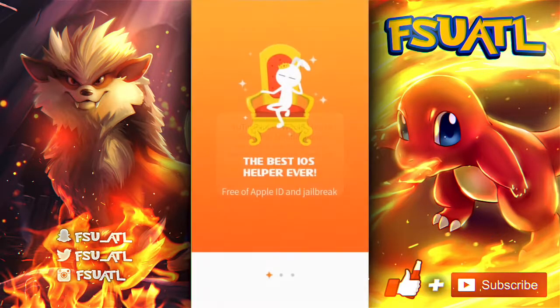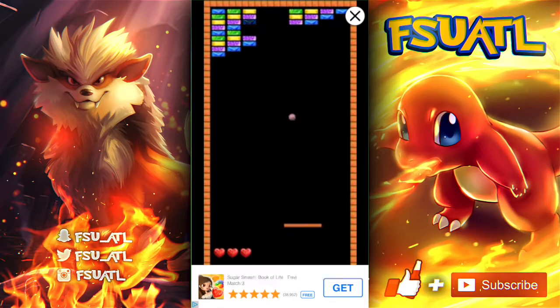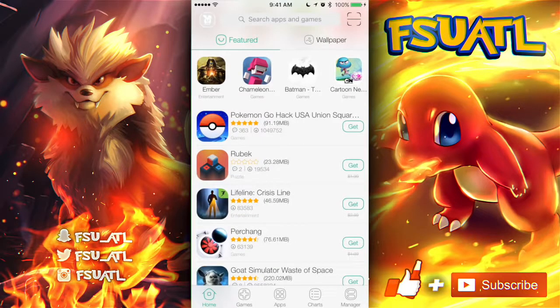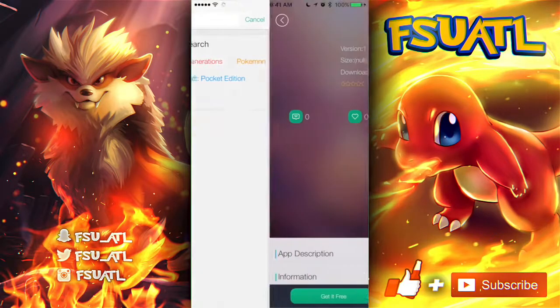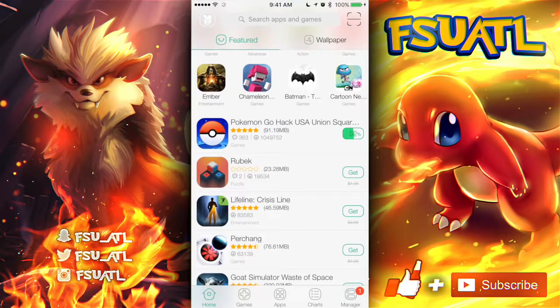Allow notifications if you want — it doesn't really notify you about anything. There are ads in the new version, but the developers have to make money somehow. As you can see right there — Pokemon Go USA hack — that's it, the English version of the hack. Go in and download that. If you can't find it, go to search and it should show up. It actually looks pretty cool when you're downloading — it shows you the percentage, unlike before when you couldn't tell if it was downloading or not.